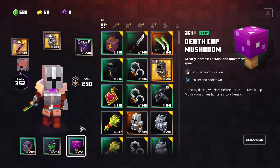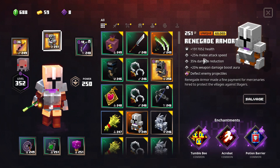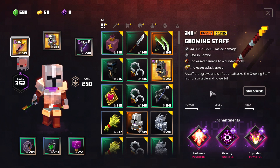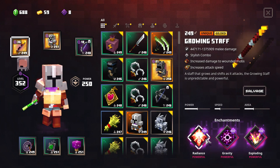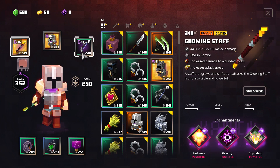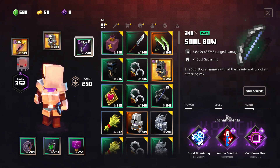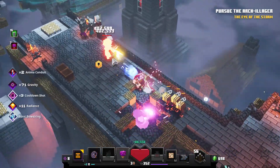As you can see, the Growing Stuff has increased attack speed from Rampaging. We have Rampaging, Deathcap Mushroom, and the plus 25% melee attack speed, so instead of having a very slow weapon, we can make it actually fast. Radiance will kick in very well in this aspect. We can also heal with Anima Conduit. Overall, everything is balanced very well.